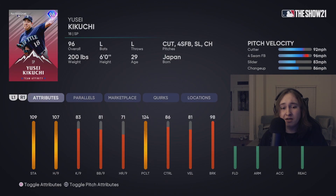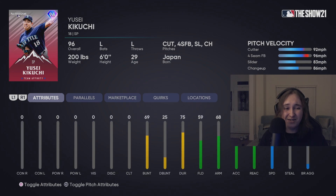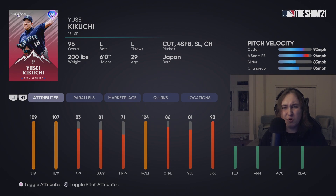Yusei Kikuchi had really, really good potential. Unfortunately, the velocity seems to be lacking a bit. That cutter and the four-seamer — definitely a really good pitch mix there. But I would like to see a little bit more heat on the fastball. He has really good control of his off-speed, which is nice. Unfortunately, I don't see him making my rotation just because I like people who throw a little bit harder.